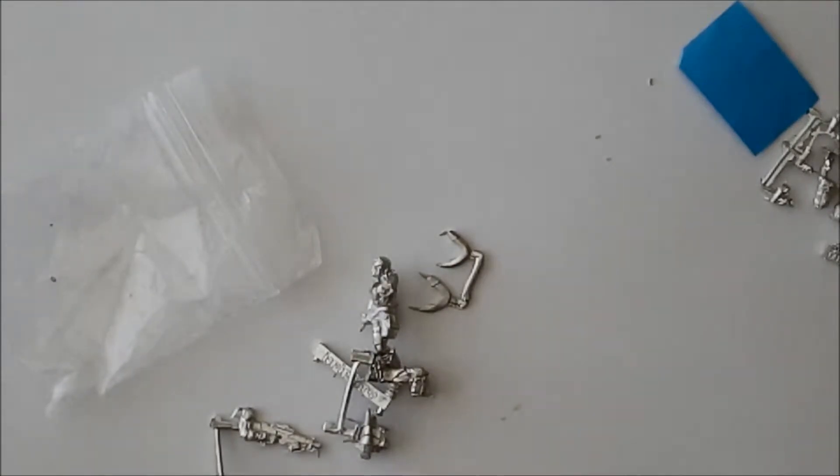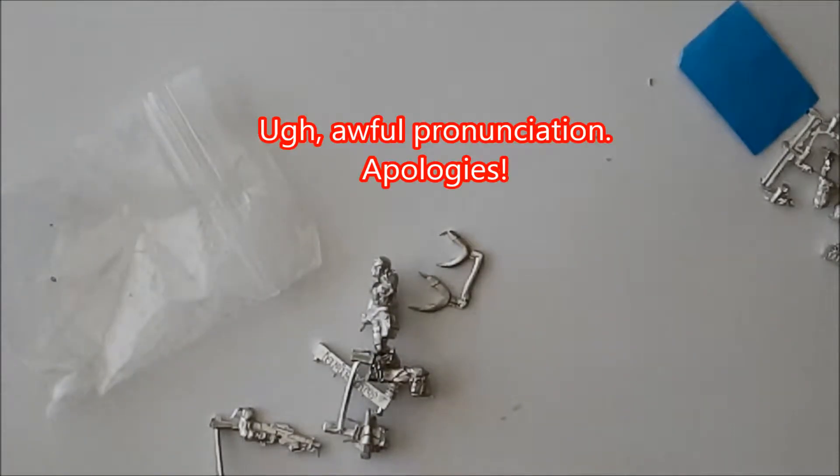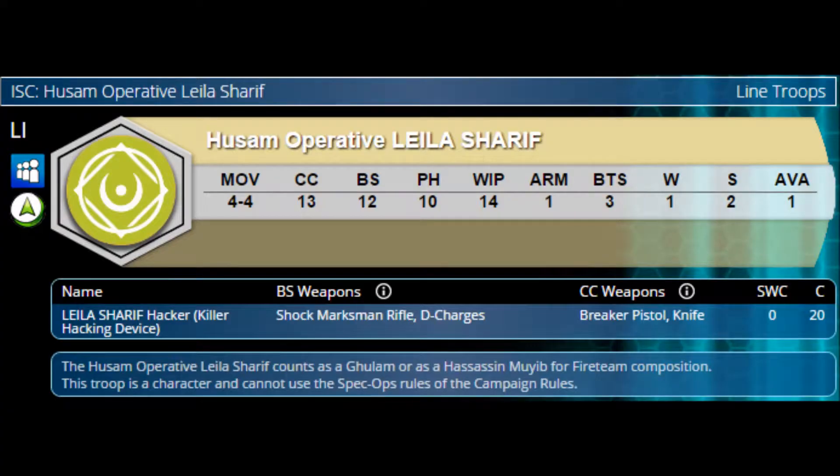We're going to go ahead and take a look at the stats for Gi Feng's Xixuan and for Leila Sharif. Here we have Hussam Operative Leila Sharif. Her stats include a move of 4, then 4. A close combat of 13. Ballistic skill of 12. Physical 10. Willpower 14. Arm 1. BTS 3. 1 wound. And a silhouette of 2.